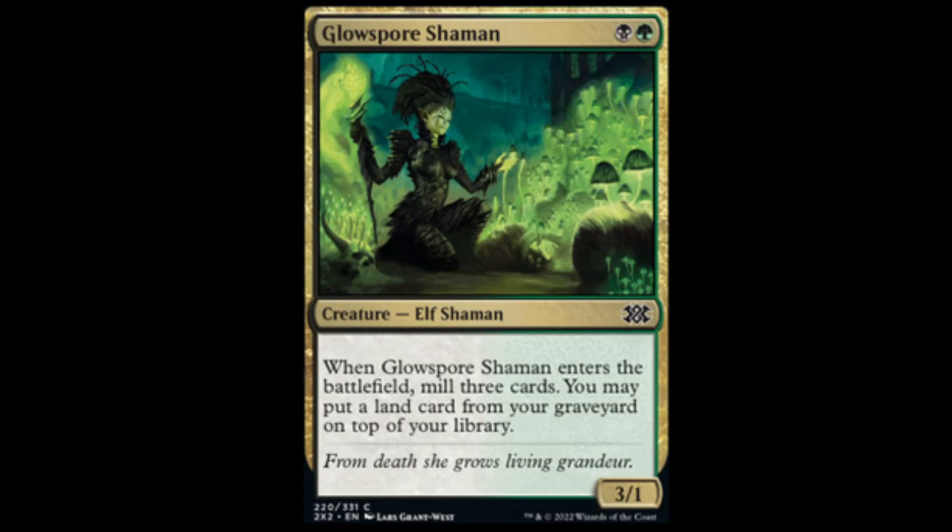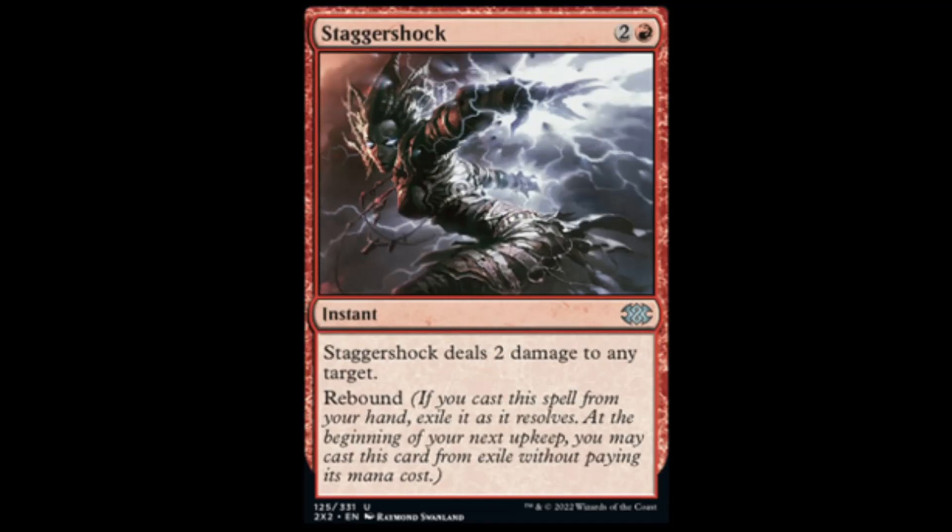Glow Spore Shaman: black and green, 3/1. When it comes into the battlefield, you mill three cards. You may put a land card from your graveyard on top of your library. Good old Ravnica card. Stagger Shock: red and two, instant — it deals two damage to any target and has Rebound. That's a pretty sweet uncommon — pretty good for draft.